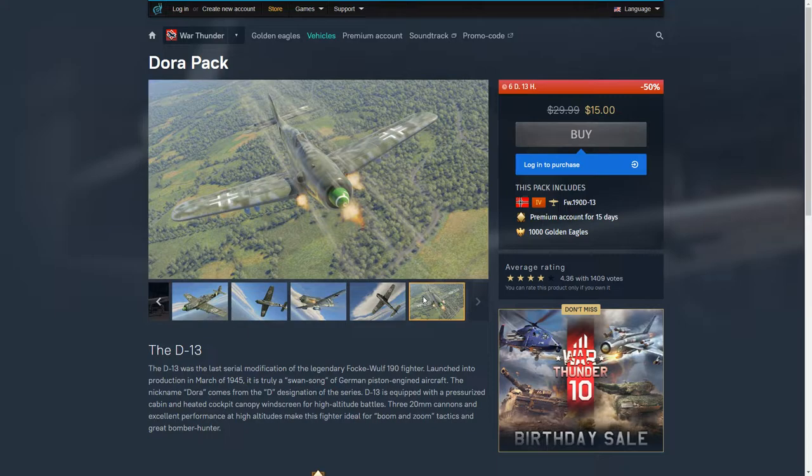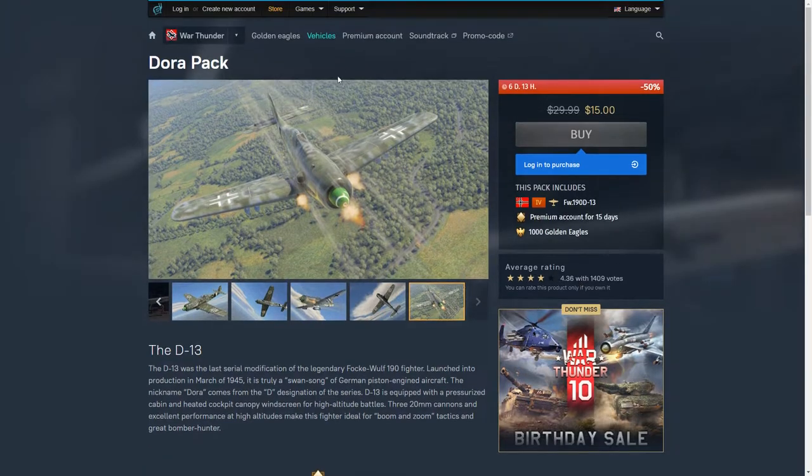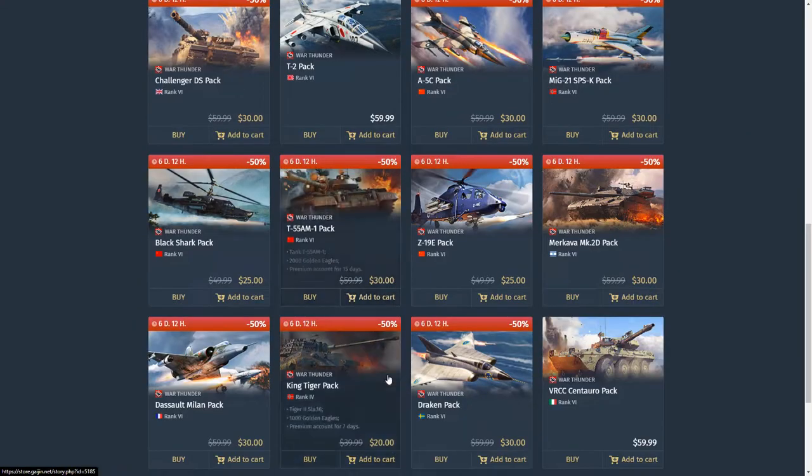Get yourself up to rank five, then once you get the first jets of rank five like the Me 262 Bis and become more experienced with jets, then buy the SPSK. Get the Dora — it's really cheap at $15, you get premium time and Golden Eagles, and the reviews speak for themselves. It's a fun plane. Not the most noob-friendly, but if you take your time learning it, you can do pretty well.